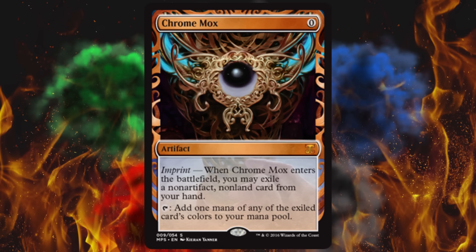Next up is Chrome Mox — for who the hell knows what reason, since Chrome Mox was just printed in Eternal Masters. The only other time it was printed was Mirrodin, plus some promotionals and world championship cards. Chrome Mox is a classic though — you could throw it down for zero, which makes it very popular in Vintage and Legacy. I think it might be banned in one of those two though. Whenever it enters the battlefield, you may exile a non-artifact, non-land card from your hand, and then tap it for the rest of the game to add one mana of any of the exiled card's colors. The original from Mirrodin is $15, the Chrome Mox from Eternal Masters is $14. I think people will want to collect it so I can see this hitting upwards of $30.